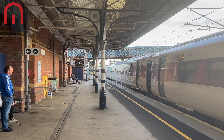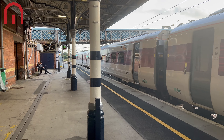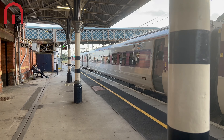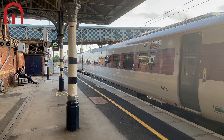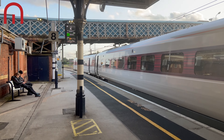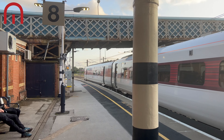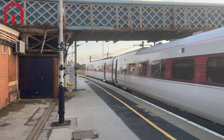We are now on platform 8. Green light for this Azuma heading to King's Cross — and off she goes.